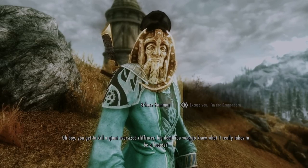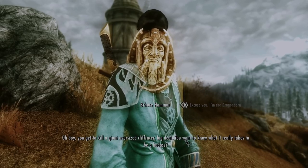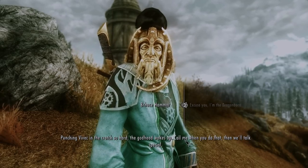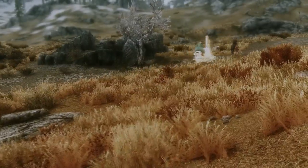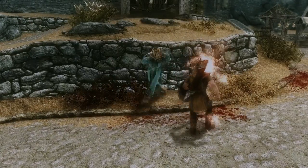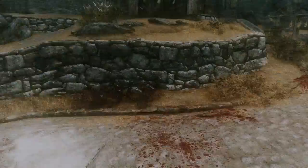"Oh boy, you get to kill a giant oversized cliff racer — big deal. You want to know what makes you really badass? Punching Vivec in the dick so hard the Godhead wakes up." He also has a few unique traits: his own mount and combat AI that makes him switch around styles and run around the battlefield. He will throw trains or vomit steam on enemies, making him a very strong companion.